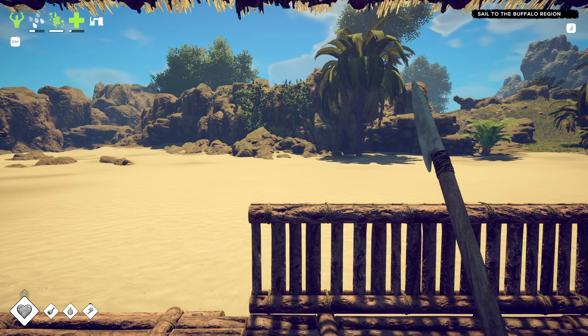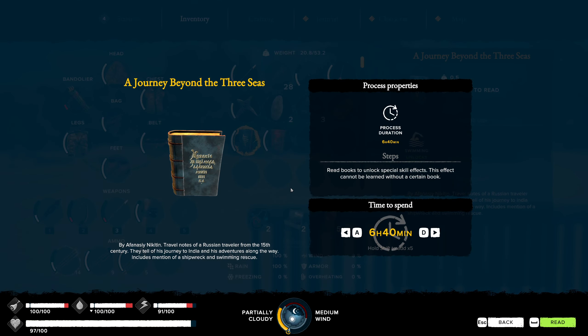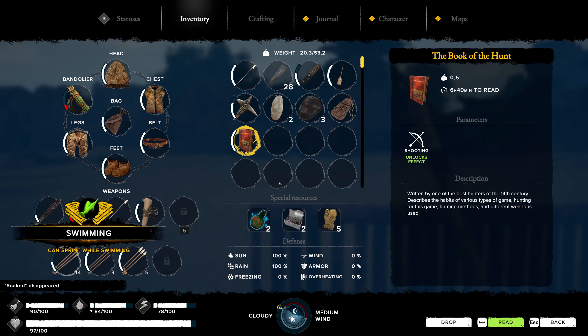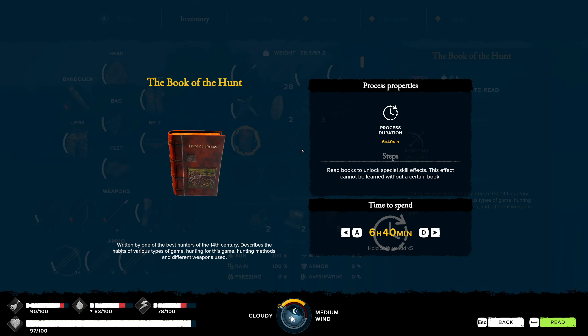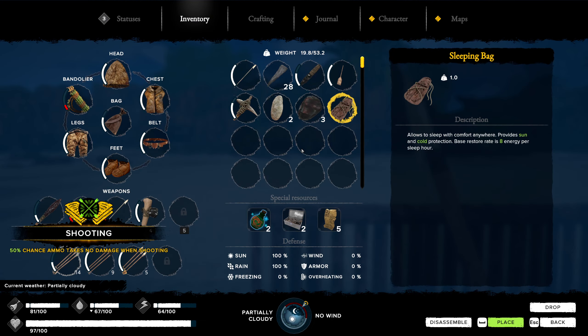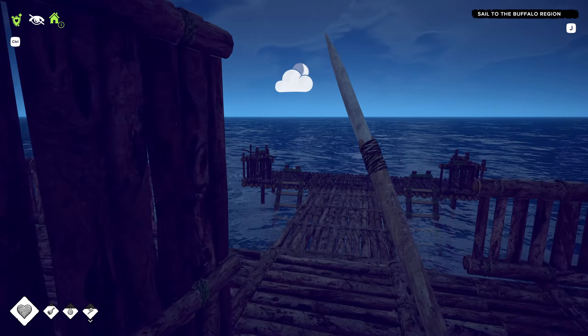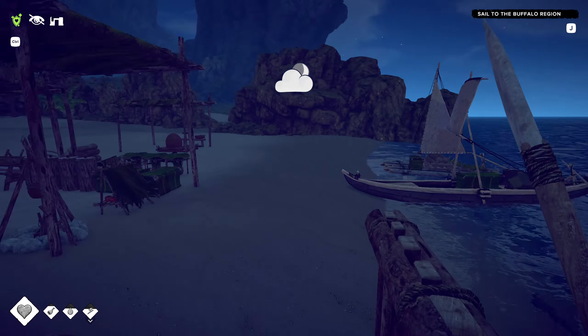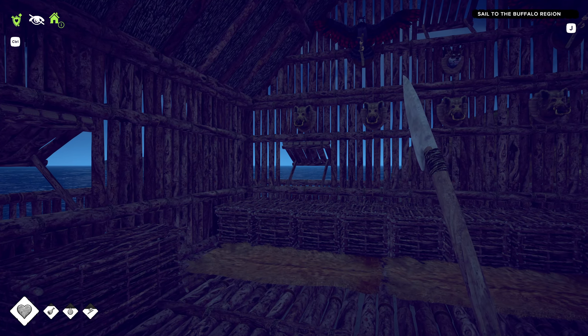For today's extra content I'll read these books and see what effects they give us. This one lets us sprint while swimming - that's something I've been trying to do while swimming but it wasn't working, and now it should. The shooting effect gives us a 50% chance that ammo takes no damage when shooting - that's also nice. I'll get everything sorted out from the boats and get ready for our next expedition up north. See you guys next time.